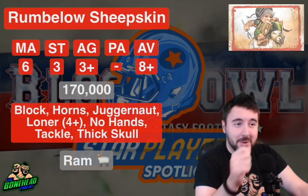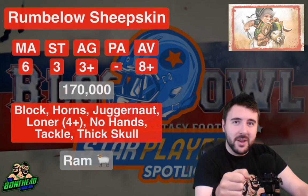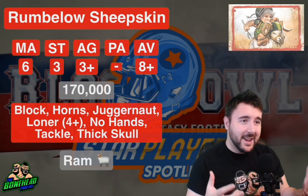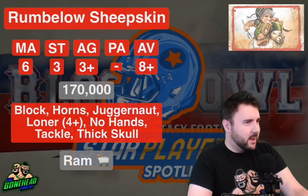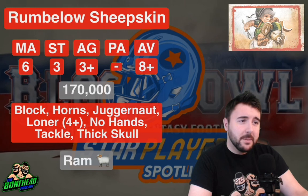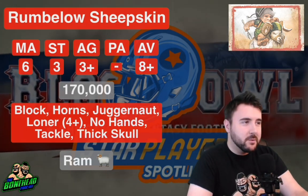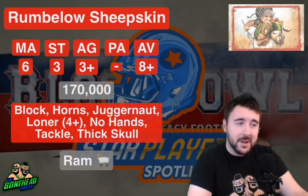I'm really looking forward to seeing what Games Workshop does with the model. For now, I'm quite happy with that Hungry Troll one. Historically it was 'if I ever take Halflings,' but now it's 'if I take any of these teams and I need 170k,' the tournament lists and the league lists get way more interesting. That will wrap up Rumbelow Sheepskin. Let me know in the comments below what you think of this little guy and if you're going to be running him. We'll be back again soon for another Star Player Spotlight.